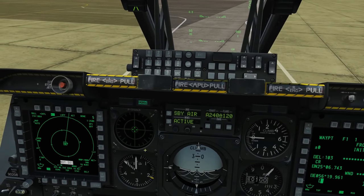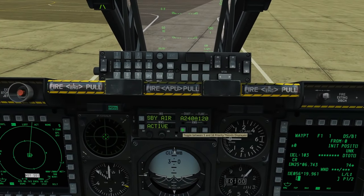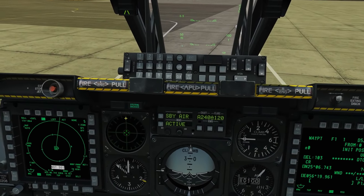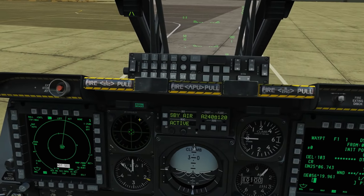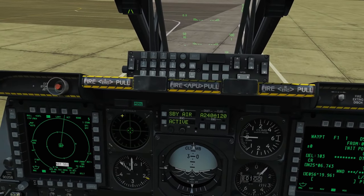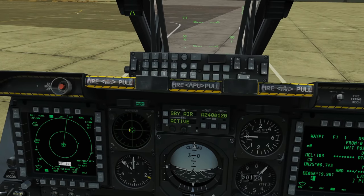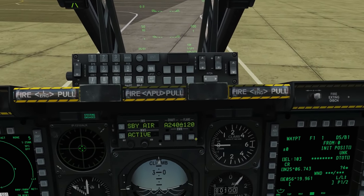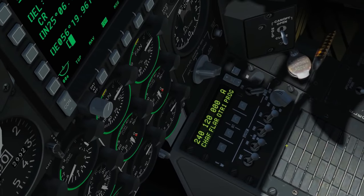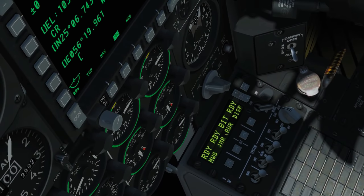We're not covering the RWR today, but there are a few relevant buttons here. The primary selection button, when on, shows only the five most threatening radar emissions on the RWR. The 'separate' button would separate radar sources by azimuth on the RWR — that's a real aircraft feature but it's not programmed in DCS. We also have the master on/off switch for the RWR: off, on, or menu for a built-in ground-crew test.